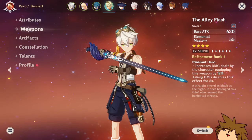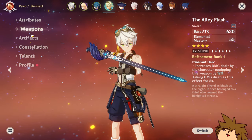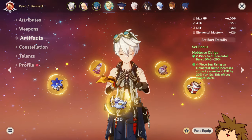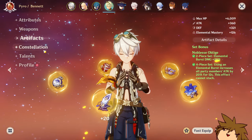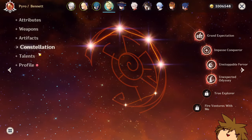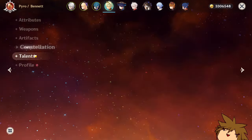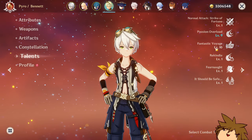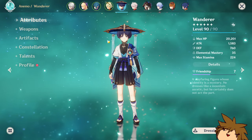Bennett — the Ally Flash Bennett, the one and only. I use Alley Flash on him just to get the most base attack possible, which is really cool. I'm also running Noblesse on him to get more attack percentage on my characters. He's at C4, but I'm thinking of going for C6 on this account just to maximize Arlecino's damage. Talents at 1, 9, and 10.